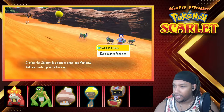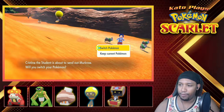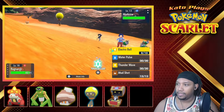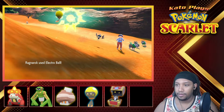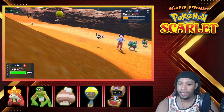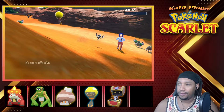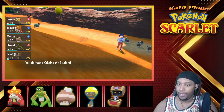Christina the Student is about to send out Murkrow — we'll keep Ragnarok. Let's see, Electro Ball! Boom! Alright, end it, Ragnarok. I barely ever Terastallize — I feel like I should be doing it more often. What else you got? Oh, that was it!